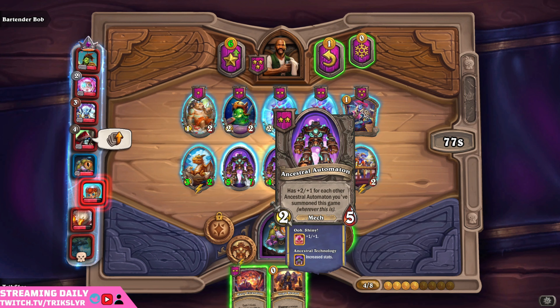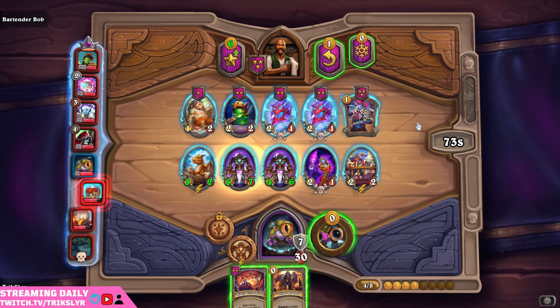We're going to toss that bad boy on the field. These all synergize — has two one for each other, Ancestral Automaton. You summon this game wherever it is, so they will grow over time.